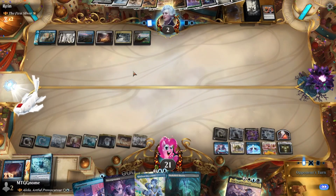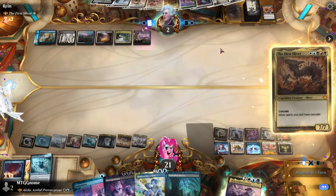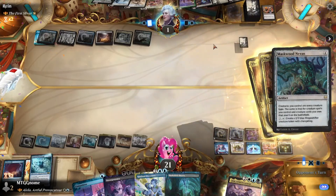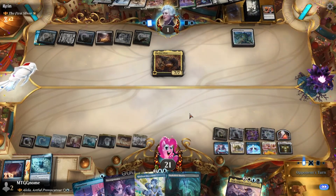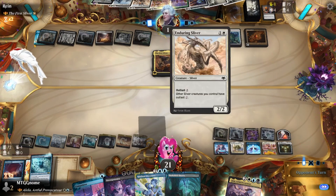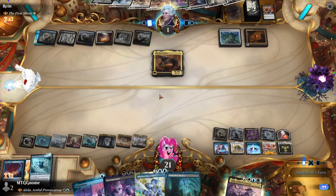They could just cascade again with First Sliver, but that's pretty much gonna be their whole turn — though they did get a card on top of their library. Mask with Nexus — a Mox! Now they can play the Darkscape Sliver or this one. I think we might have this one in the bag. Cyclonic Rift pretty much put it away for us.